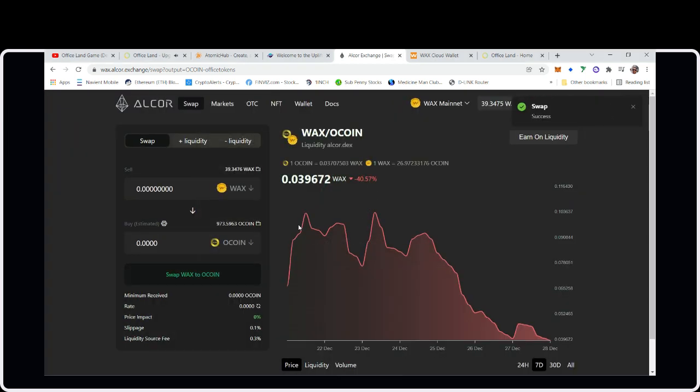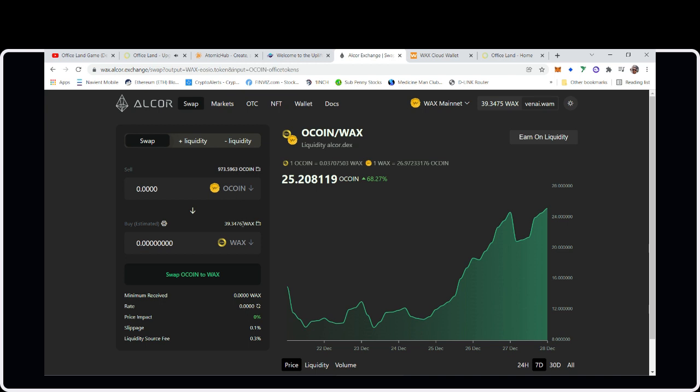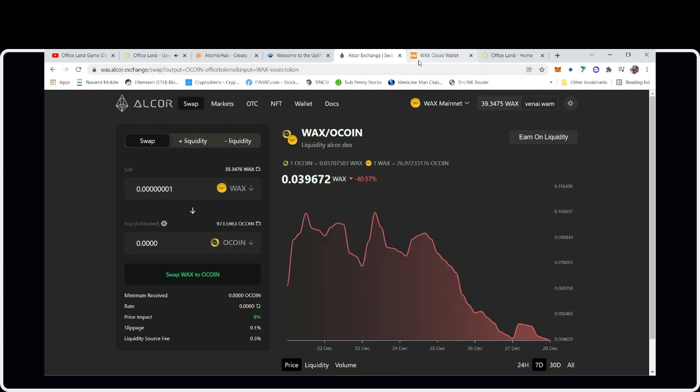So 20 WAX to oCoin — let's check the price. One oCoin is about 0.0026 per WAX. One WAX is about 48 cents right now, so oCoin works out to around $0.003 — about right.